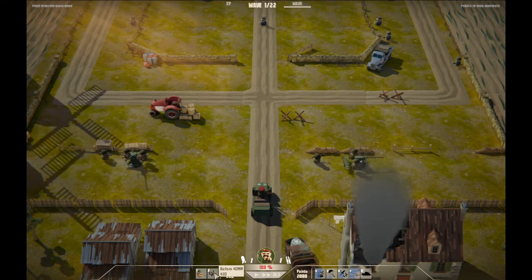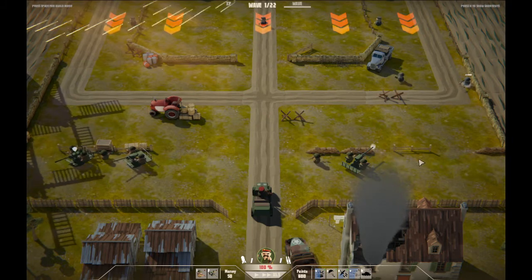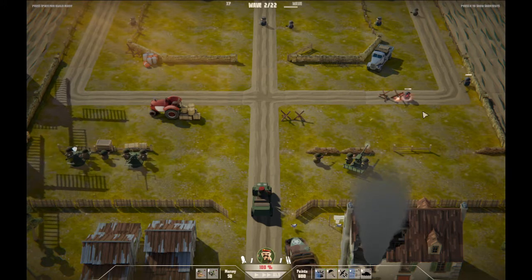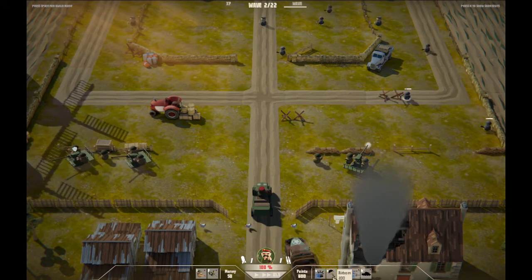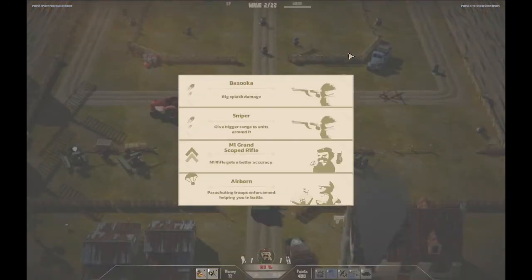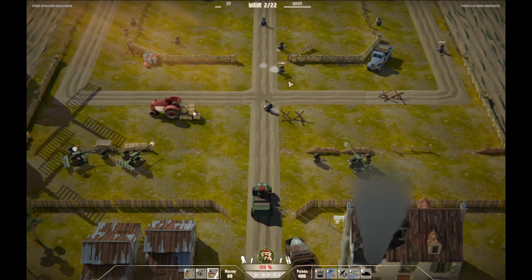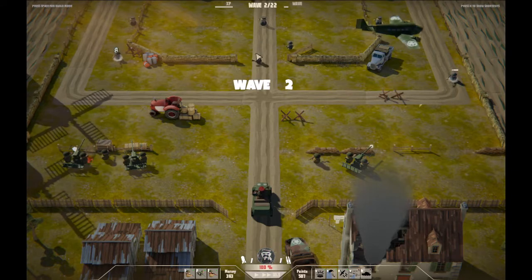And then we have some of these other units too. As you eliminate enemies, you get money. Money buys more units. We'll also get points, which we're going to use right now to bring in some paratroopers. And then as you finish waves, you get more stuff, so we can kind of get a sniper to begin with. And it starts off pretty easy — nothing really that hard to do.